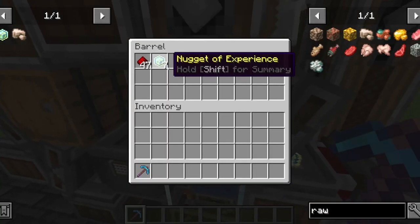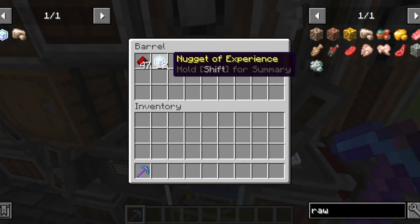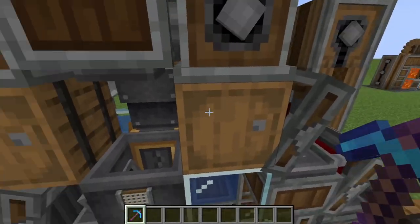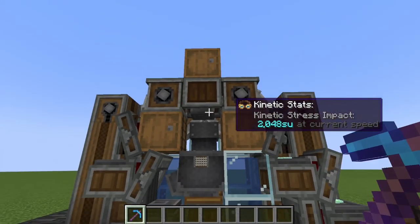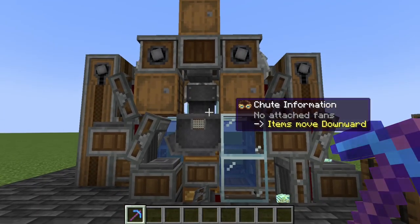You can see where our solidified experience, or nuggets of experience, gets transported to this barrel. That's basically the whole gimmick of this setup — now on to actually building it.